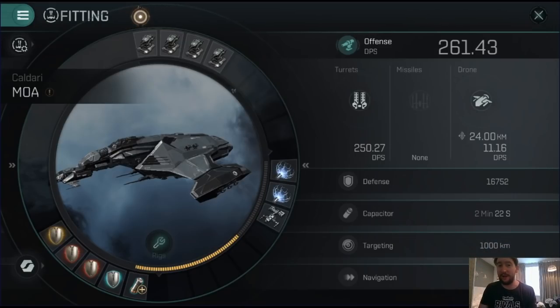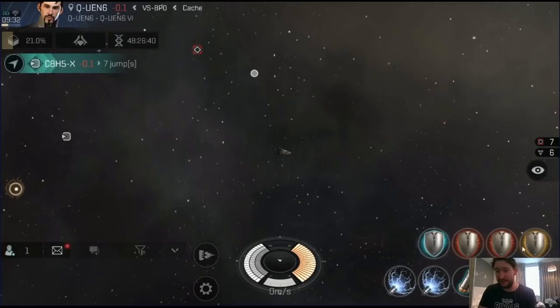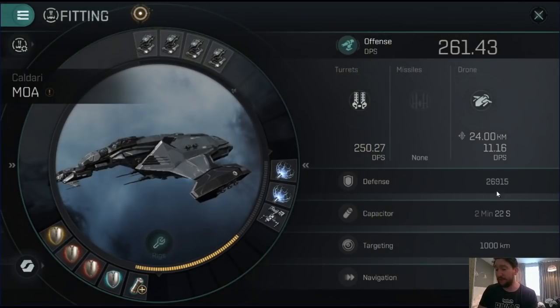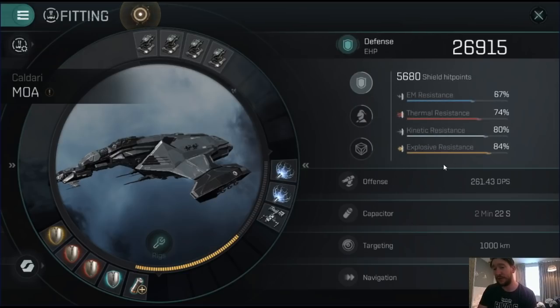So what are we talking about in today's video? We're going to be covering the mower and the shield tanking version of the mower, which you can see right here. I'm going to show you the fittings, and also just quickly display that reactive shield hardeners work in battle, so you're not going to see the full effect from it right now. But if I activate all of my shield hardening equipment, I'm going to get up towards 27,000 effective HP on my shield in total.